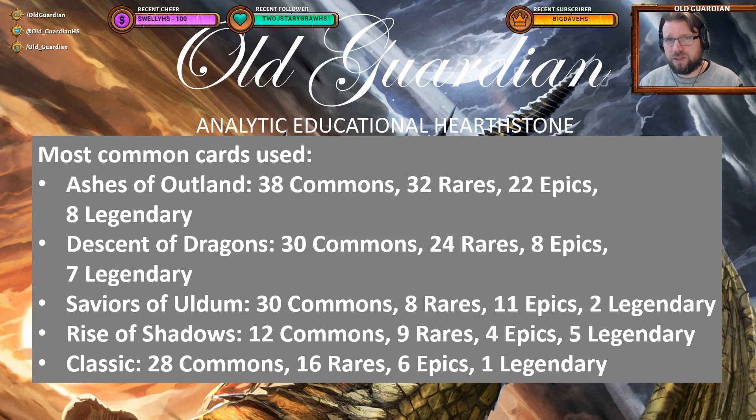So by far the most cards seeing play right now are from the most recent expansion. It is closely followed by Descent of Dragons: 30 commons, 24 rares, 8 epics, 7 legendary cards. Saviors of Uldum is not seeing quite as much play, although there are lots of commons from Saviors of Uldum that do see play — 30 commons — but then only 8 rares, 11 epics, 2 legendary cards. Rise of Shadows sees the least play, with 12 commons, 9 rares, 4 epics, and 5 legendary cards. Classic is seeing a moderate amount of play: 28 commons, 16 rares, 6 epics, and 1 legendary card.